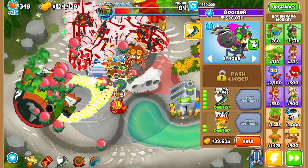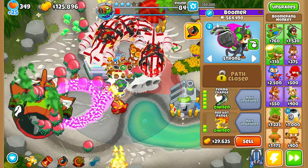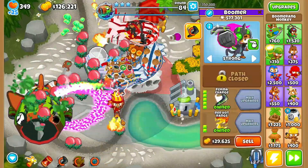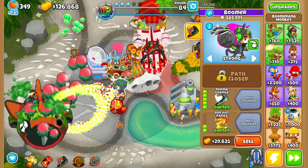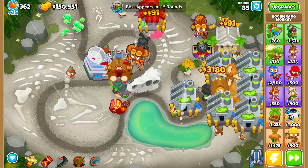The only real thing that really concerned me is range. Permacharge doesn't really have good range, even when you go bottom path — yes, that's good range with the help of Village and Permabrew, but base 0-5-2 doesn't really have a lot of range.